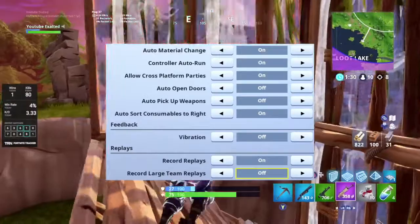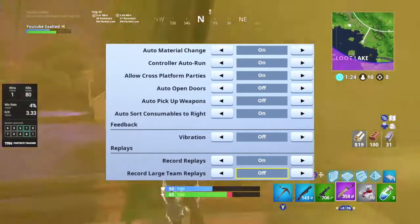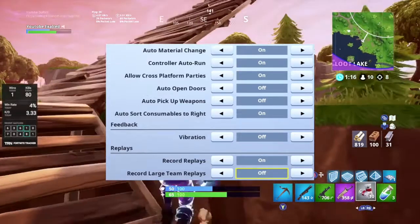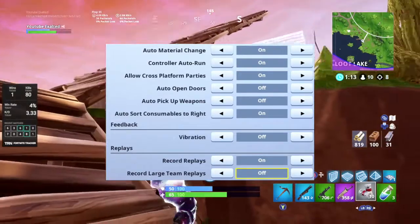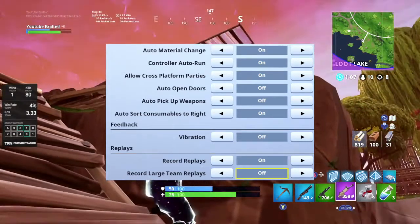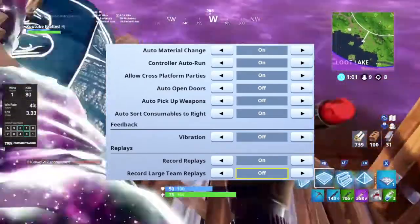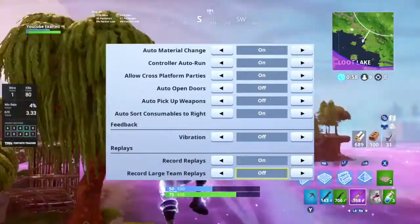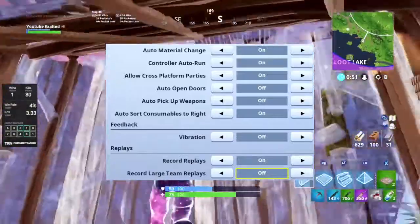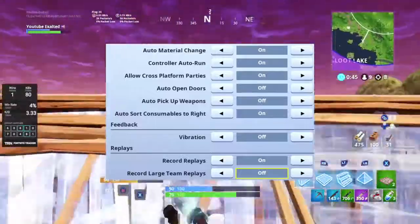Vibration — a lot of players use vibration but I do not. When the controller is vibrating on a high sensitivity, it is very, very difficult to keep really precise aiming movements. With vibration off, there's no movement in your controller and you can easily make precise movements. With vibration on, it's shaking around and it's hard to accommodate that shaking to make those precise movements. I've always used vibration off and it makes a huge difference. Once you get used to these settings, you will see a lot of improvement in your gameplay. Replays — personal preference, turn it on or off, completely up to you.